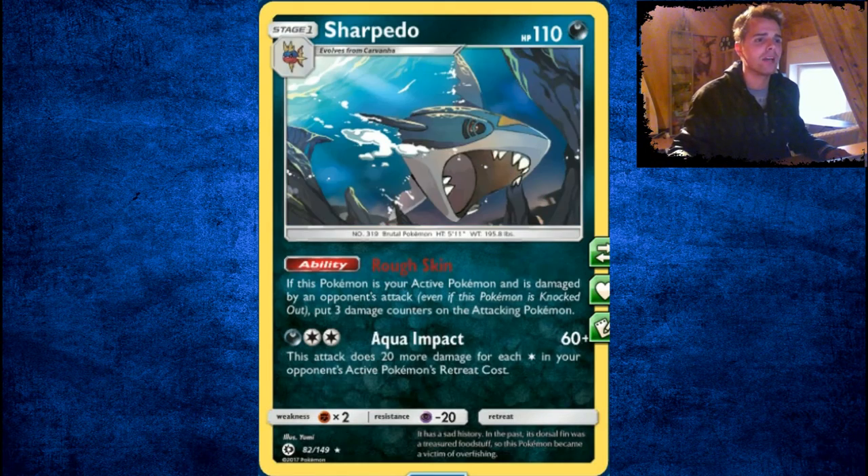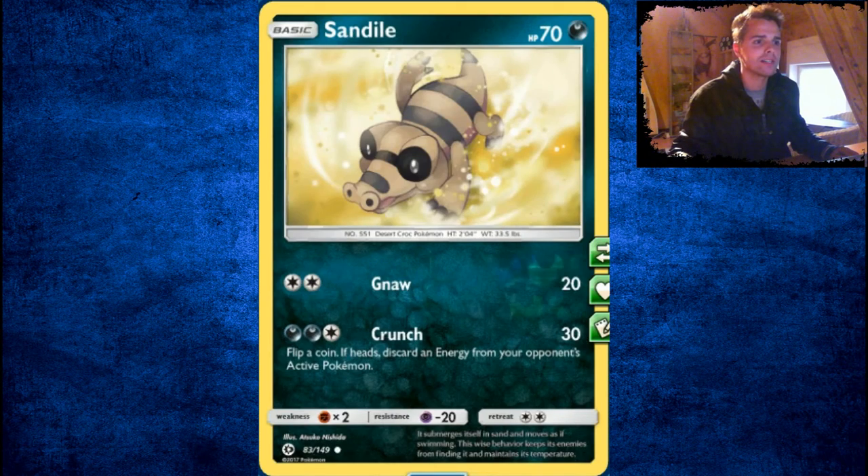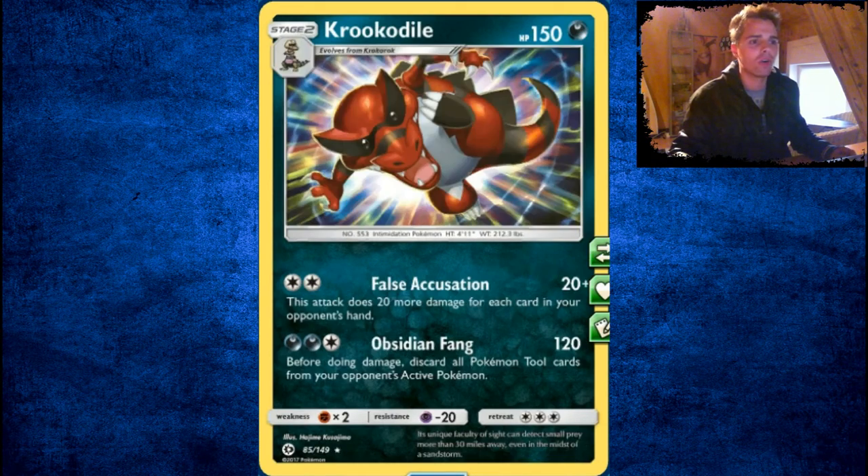Carvanha — nah. Rough Skin on Sharpedo is interesting — if you attack it, you get 3 damage counters. Pyukumuku is better though. Sandile and Krokorok — not good. Krookodile deals 20 damage plus 20 more for each card in your opponent's hand — could be kind of devastating, but Stage 2 with better Darkness attackers available. Inkay can look at the top three cards from your deck and put them back in any order — not good.